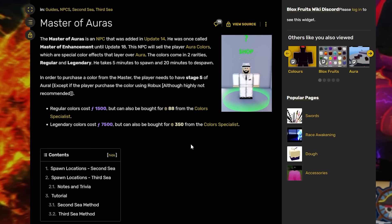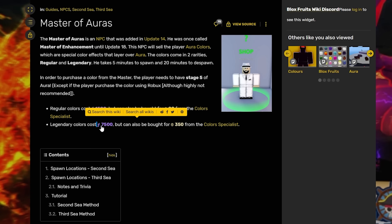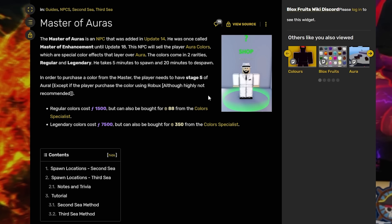If you want to unlock colors using either events or fragments, you have to be in the second sea. You have to find the master of auras — he can spawn in the second sea and the third sea. If you want to do this free to play, regular colors will cost 1,500 fragments and legendary will cost 7,500. You also need stage five haki to be able to purchase this, which I'm now going to show you how to get.